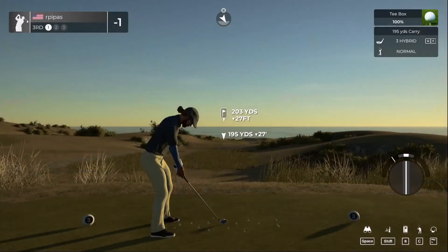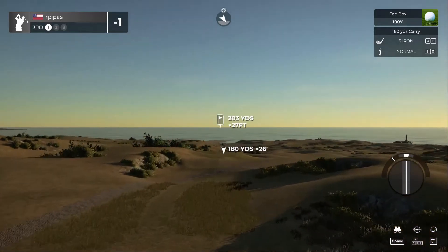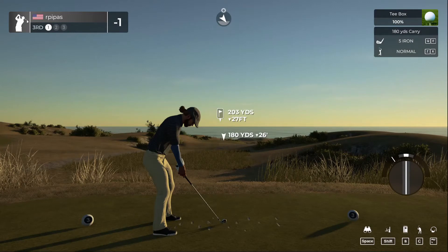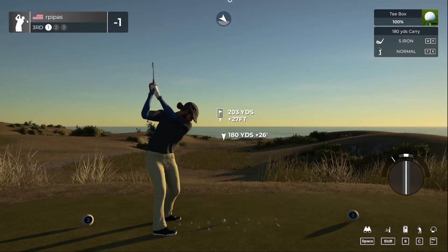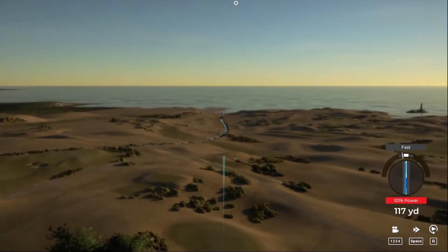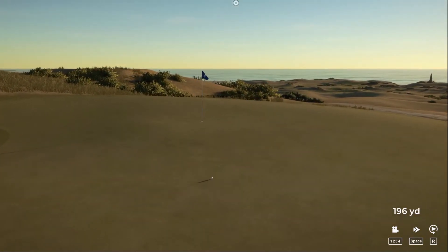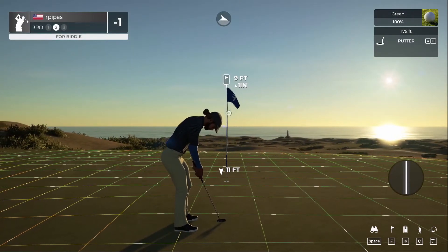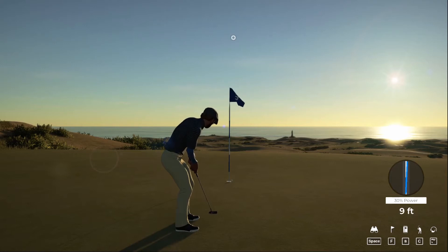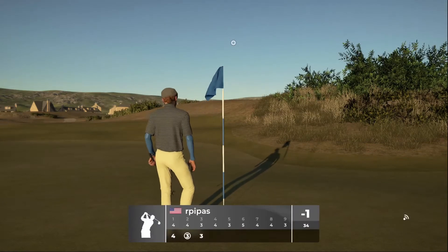Getting there — we get the birdie! One under for the round. Teeing off on a par three now. Without tall trees it's hard to gauge the wind, but looking at the brush it doesn't look like it's moving too much. We're going to drop down to the five iron. Got some nice roll — link courses always want a little extra roll. Nine foot cut here, just burning the right-hand side. Tapping in for par and moving on.